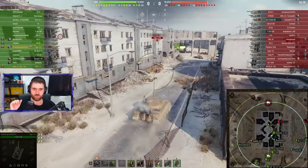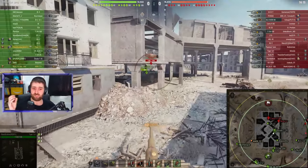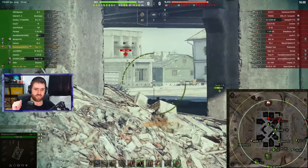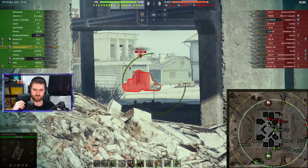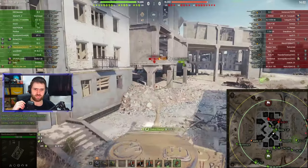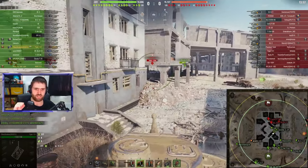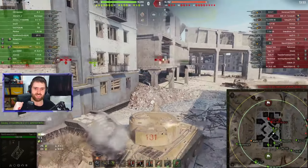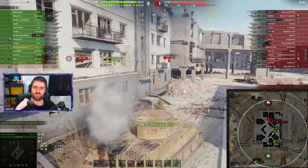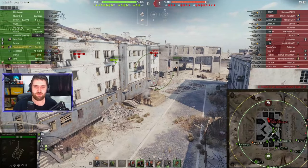The Tiger 131 has decent DPM, close to 1900 damage per minute base — obviously higher with a gun rammer. There we go, one shot through the lower plate of the M4Y. Switching to gold immediately, as you should in this matchup. And there goes the T25 — when you find those higher-tier vehicles you need gold rounds; you won't be able to penetrate with regular rounds.